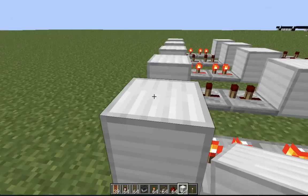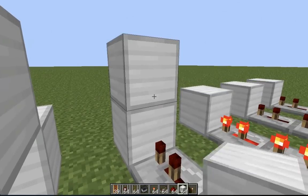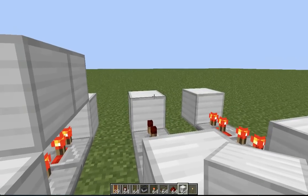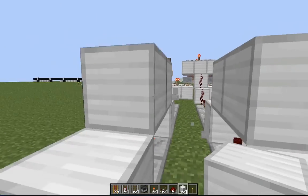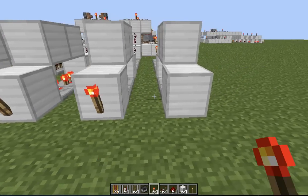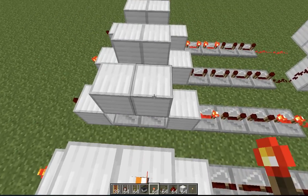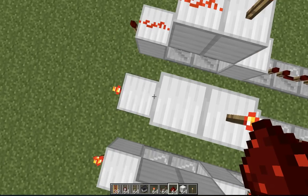You want all of these on two ticks each, and you want two of them in between these blocks, as you see. Then you want a block above each of the repeaters there. Make sure they're all on two ticks — the ones encased by those iron blocks. Then you want your redstone torches on the front end, and on the first block closest to the rails — the highest block closest to the rails. Everywhere else on top you want to put your redstone.